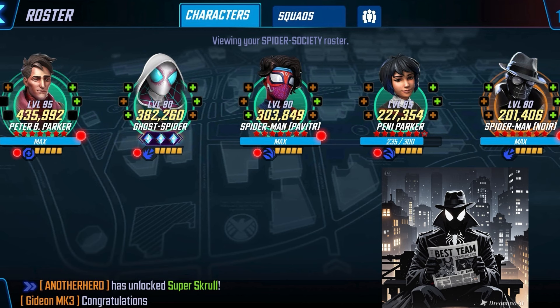The best overall team in the game right now is still the Spider Society. So if you're new and coming to the game, this is the team you want to work on. This is the team you want to invest in. They're good in all game modes — maybe not so much in Arena — but everything else they will do work for you and help you get things done.